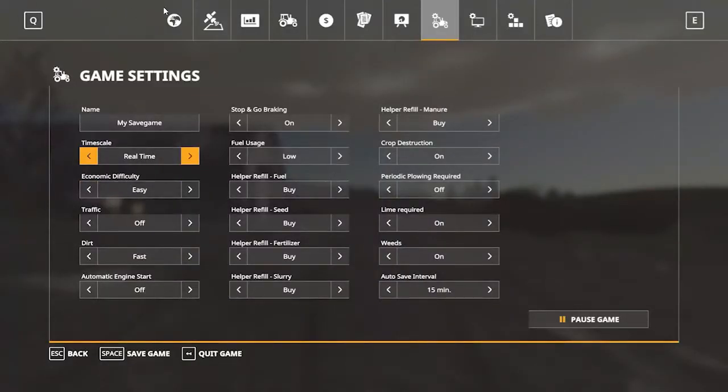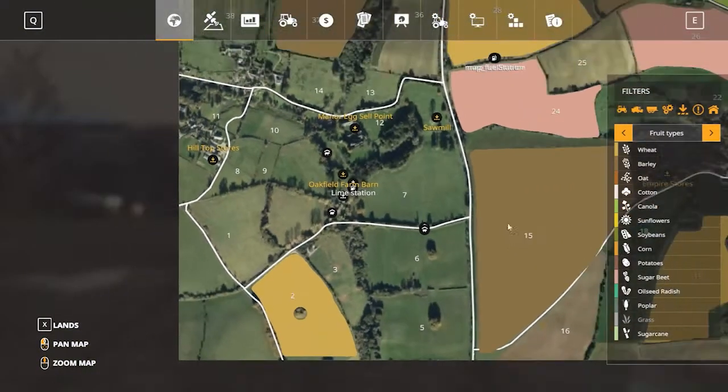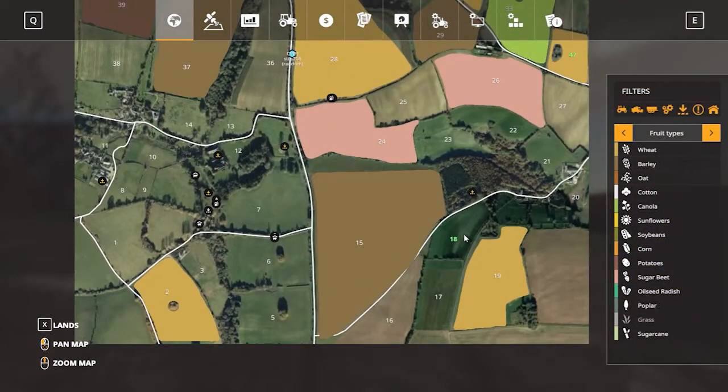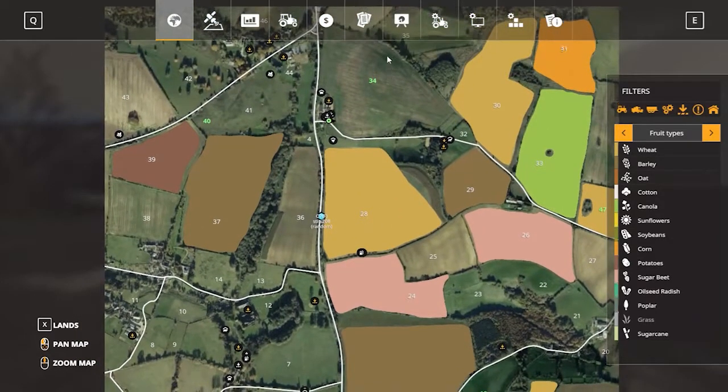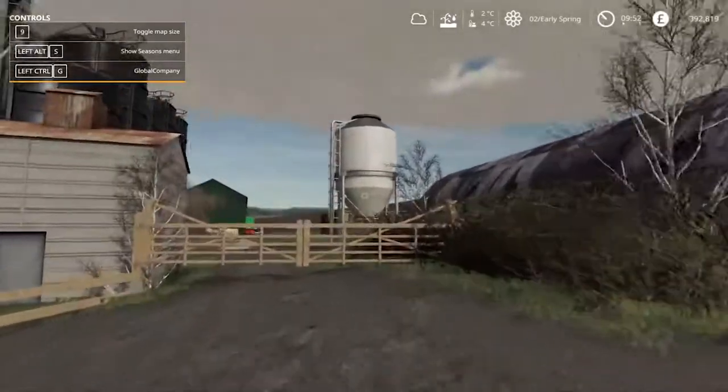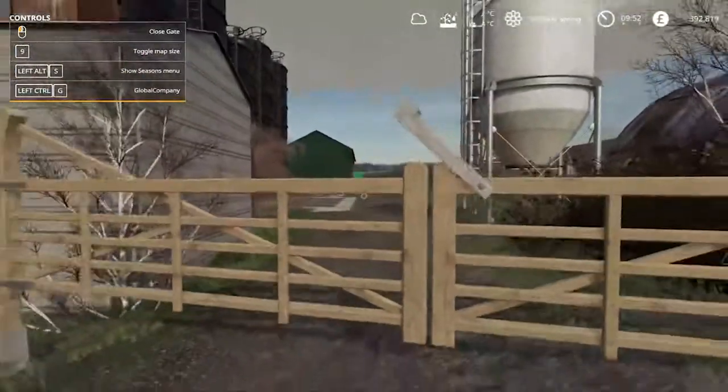If I just pull up my map right here, we have field 18 to do, which we did. And we have this big huge field, 34 to plant. So that's what we're doing for a swing today. So we'll just open up our new gate.